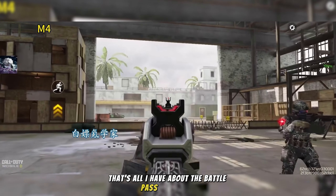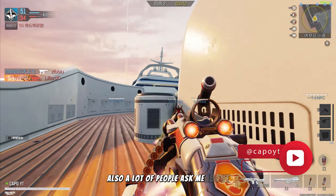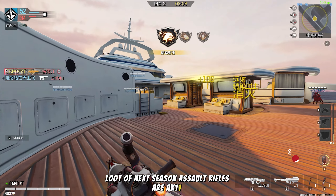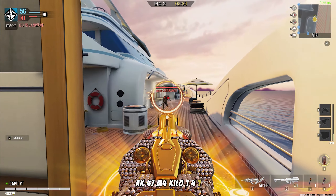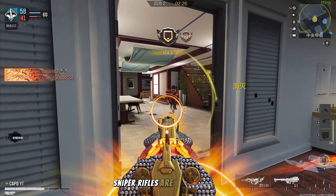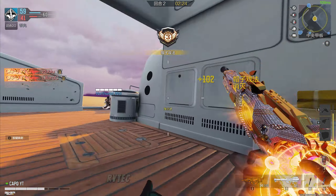That's all for the battle pass. A lot of people also asked me about the battle royale ground loot for next season. Assault rifles are: AK-117, AK-47, M4, Kilo-141, DRH, Krik-6, FFR, Groza, and Fel. Sniper rifles are: XPR, DLQ, Locus, Ritek, and SVD.